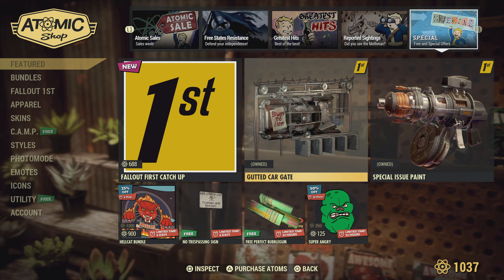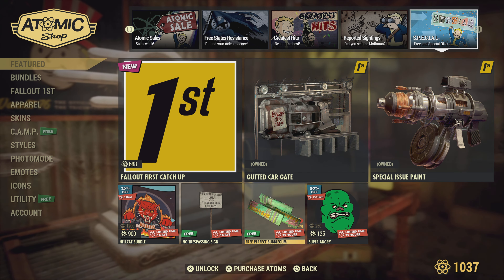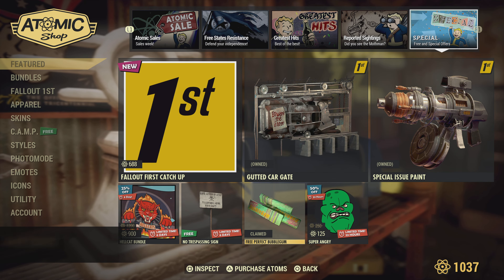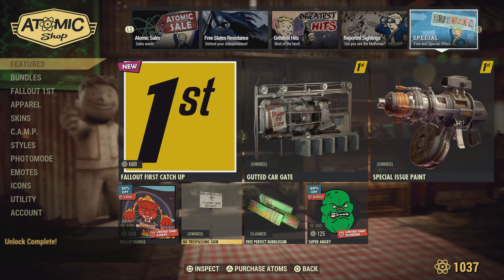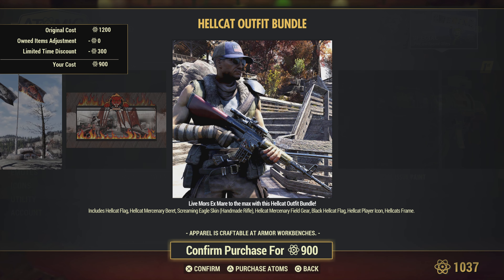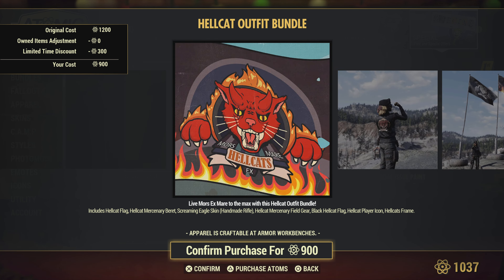We get a free Perfect Bubble Gum and a free No Trespassing sign if you have Fallout First. The special issue paint for the Goss handgun is available, the Gutted Car Gate is still there, and you also get the Super Angry Super Mutant emote if you want it.